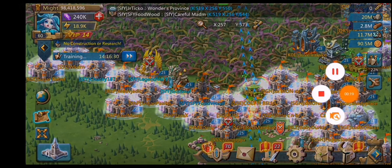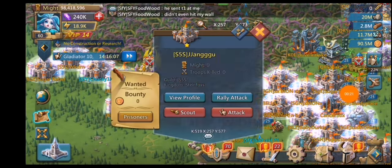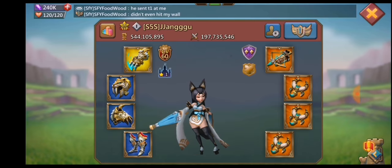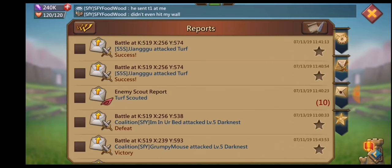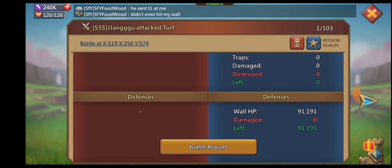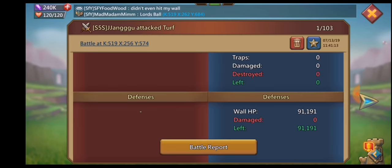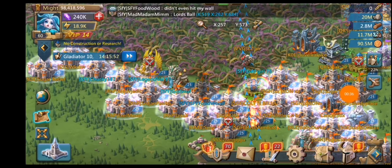That's because he sent tier 1 — it was a tester march just to see if I actually had troops or not. I did have troops, so I guess he decided not to do a follow-up march. It did literally zero damage to my wall. He did actually end up sending heroes, which is not actually normal for these tester marches — people forget to send those heroes.